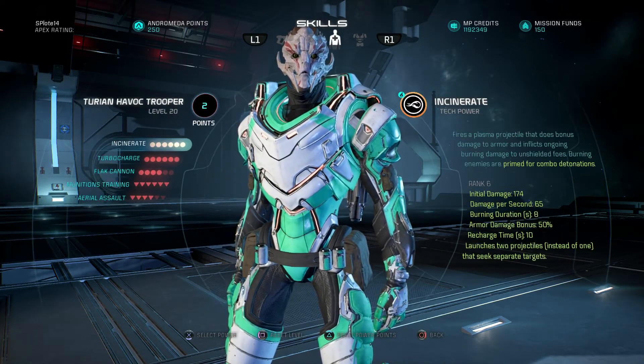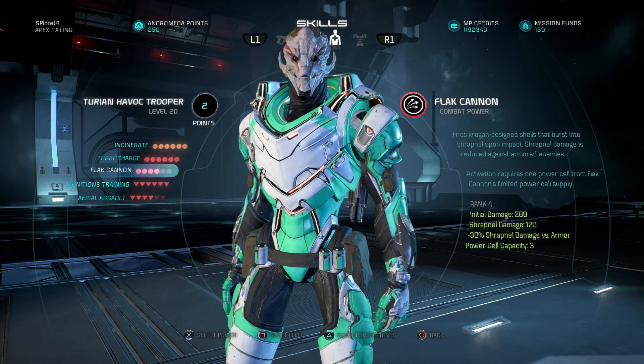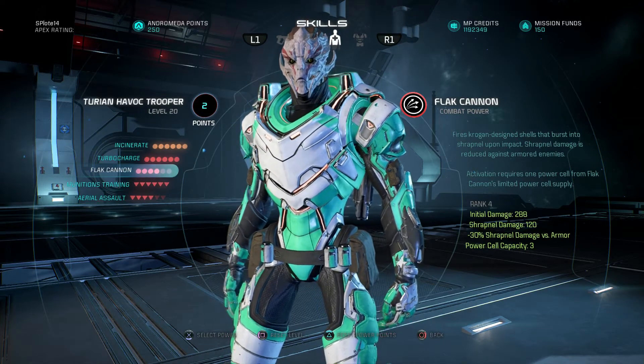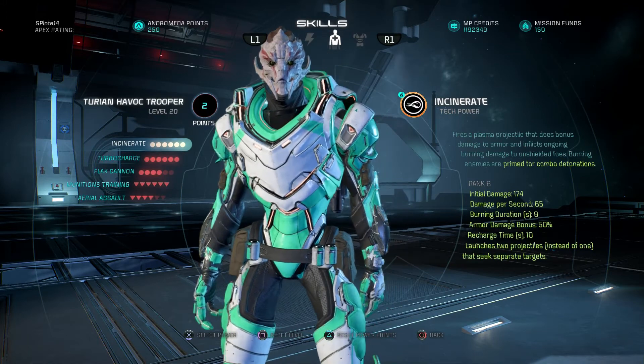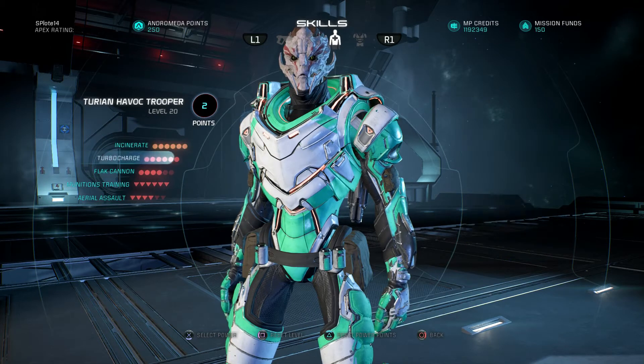You can swap incinerate for flat cannon. The reason you'd do that is flat cannon is overall a better option for taking down large groups of enemies. However, incinerate still does a decent job at it and has better damage over time and overall better DPS than flat cannon, which is what I'm going for here.